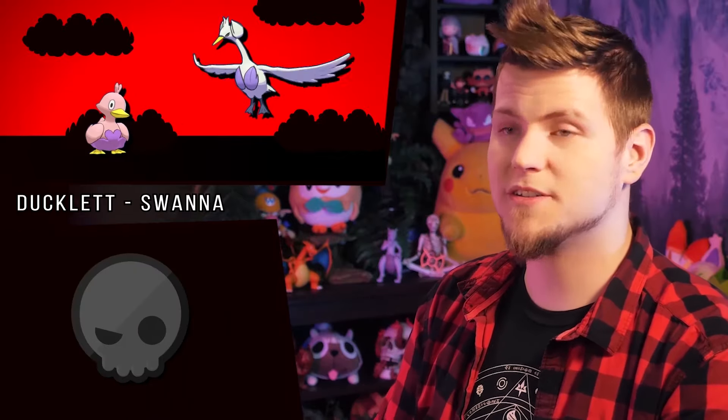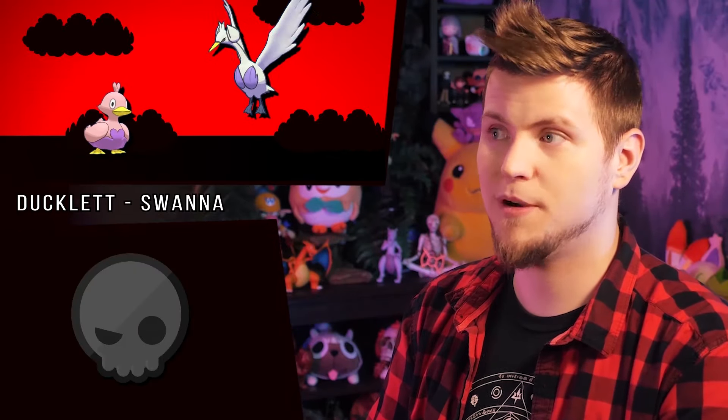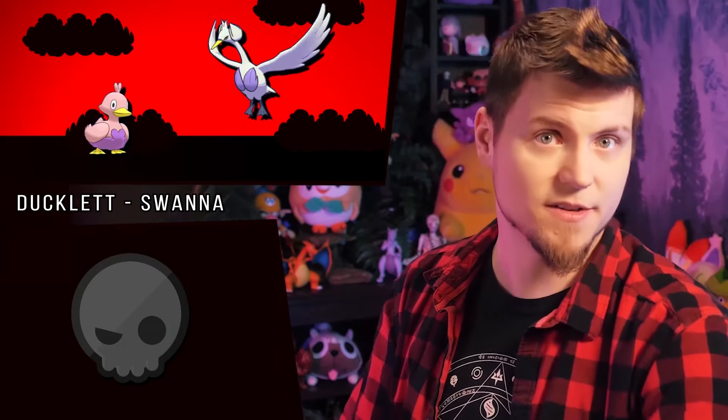Rubber ducks are super common toys for babies and tots, and Ducklett goes from a baby boy blue to a baby girl pink. And Swanna's ballerina outfit is just purple now — because clothes can be any color, and purples are a really common color for ballerinas.